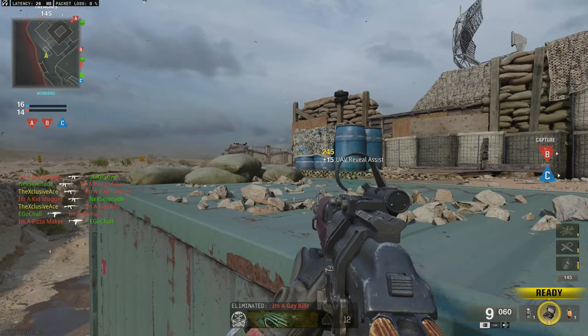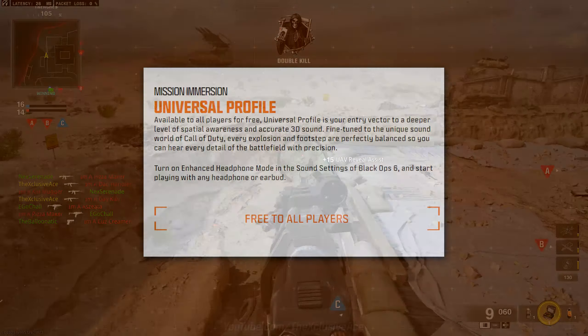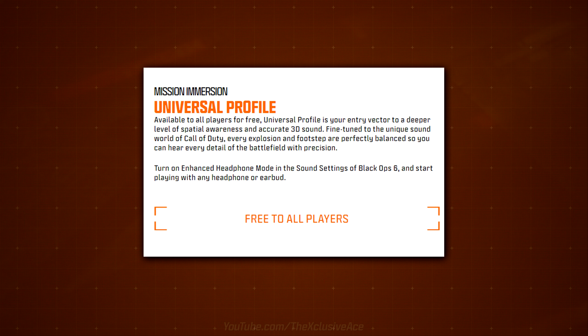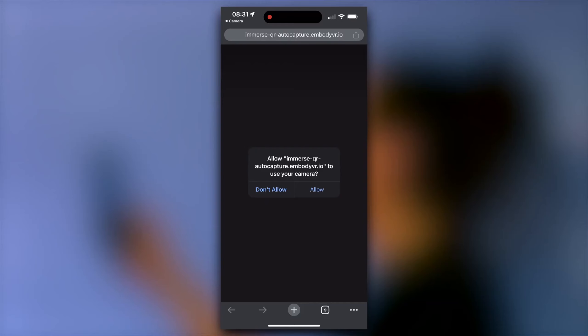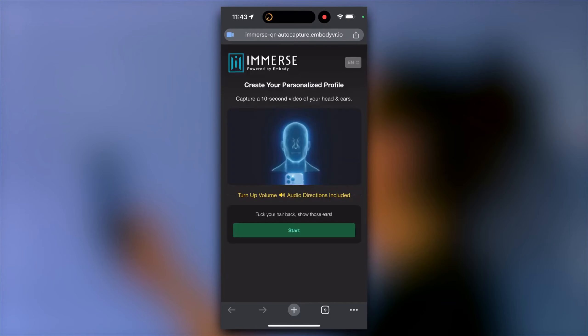It looks like they partnered with Embody to bring this to the game. With the free universal profile, it's described as your entry vector to a deeper level of spatial awareness and accurate 3D sound, fine-tuned to the unique sound world of Call of Duty, so every explosion and footstep are perfectly balanced. That universal profile is new and free for everybody, however if you want to take it to the next level you can spend twenty dollars and get the premium version.